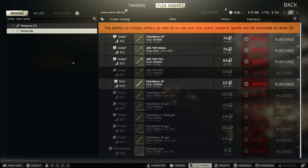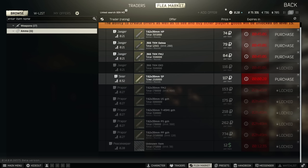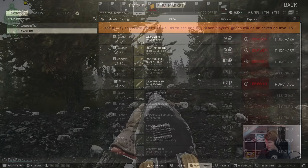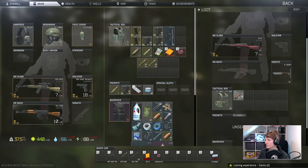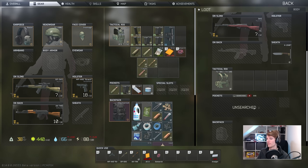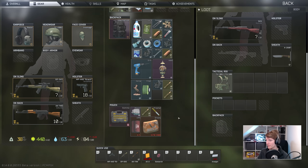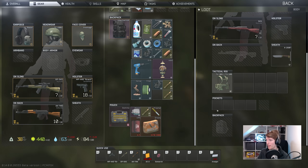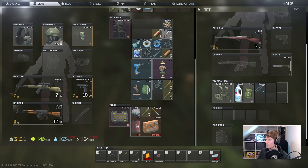At the start you can only buy 7.62x39 HP and SP with 15 and 20 pen, which is a little bit rough for semi-auto guns, but after killing a few Scavs you should find some FMJ, T45, or PS bullets, which are much better with 26, 30, and 35 pen respectively. Ultimately this choice comes down to personal preference as both are good, but as a previous VPO-136 user I have swapped to the OP-SKS simply due to the improved sight picture on the PSO scope, which feels so much better than it used to with the new recoil.